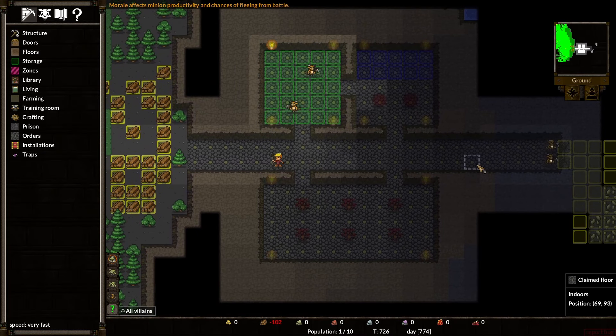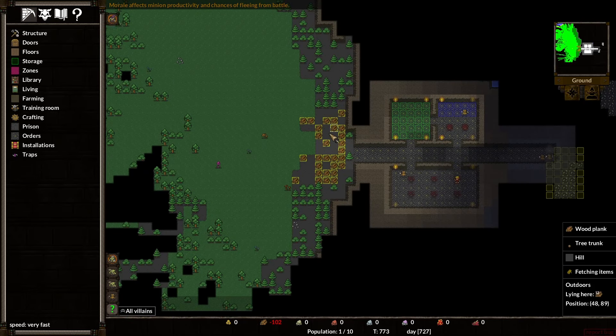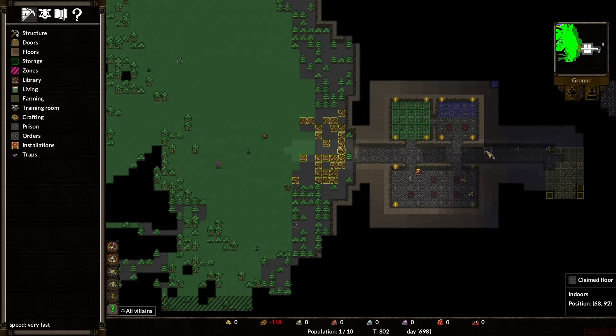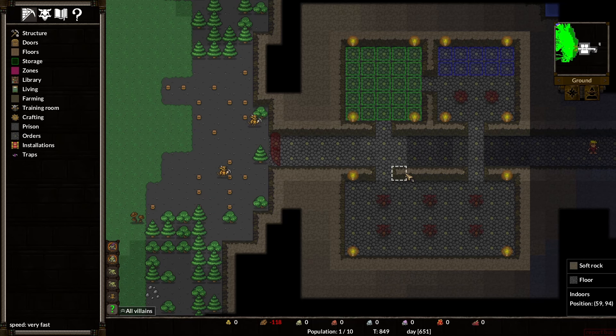Morale affects minion productivity. They have these little bubbles on them. These imps aren't really doing anything right now — I don't know why. Is it because it's not inside? Is that a thing? Well, let's make some gates. Come, my minions. It's time for you to be productive.